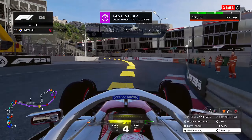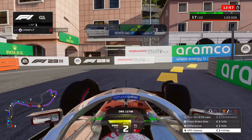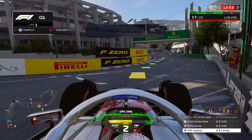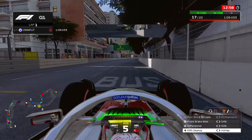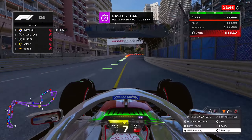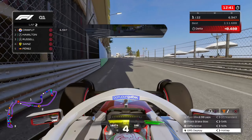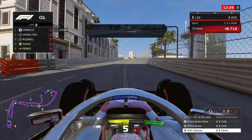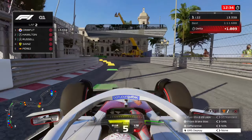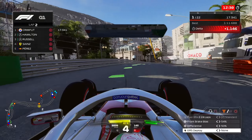Heavy braking into the chicane — decent exit. This final sector corner is really tricky to keep out of the wall but I've done it okay. Fastest sector two! Around the swimming pool chicane, heavy braking into the penultimate corner, stay out the wall, half traction around the final corner, full throttle — and for a first lap around Monaco that's not too bad. We go fastest overall, ahead of Sergio Perez, Carlos Sainz, and both McLarens and Mercedes. That's encouraging — I might not even need a second Q1 run.